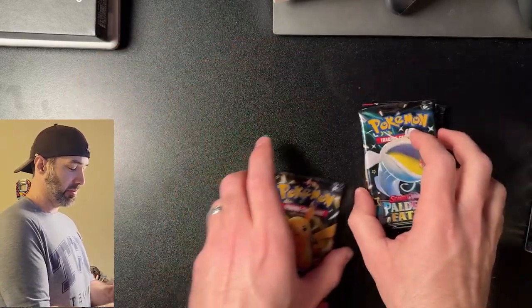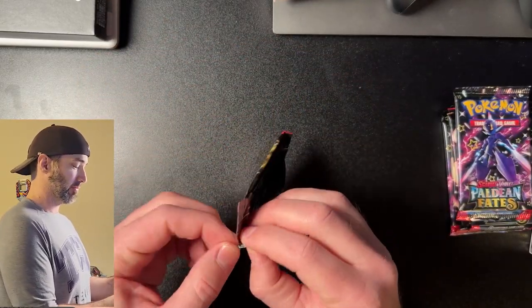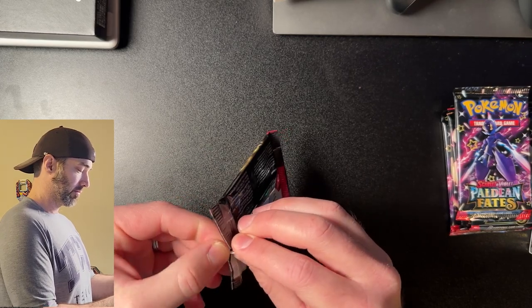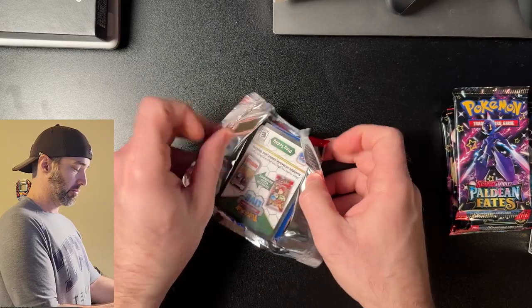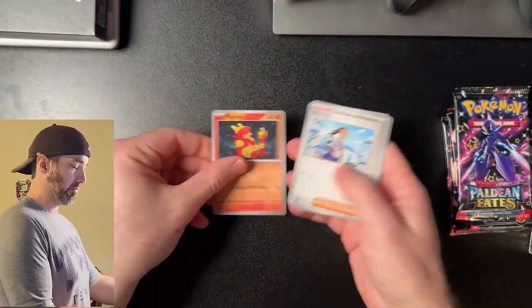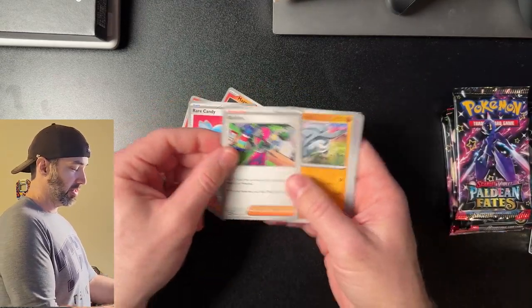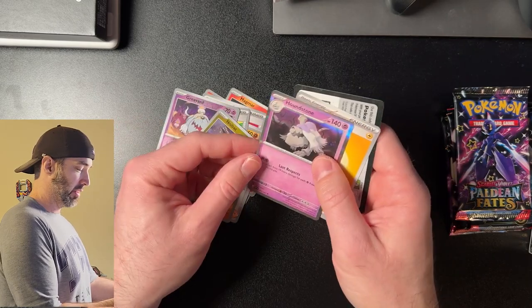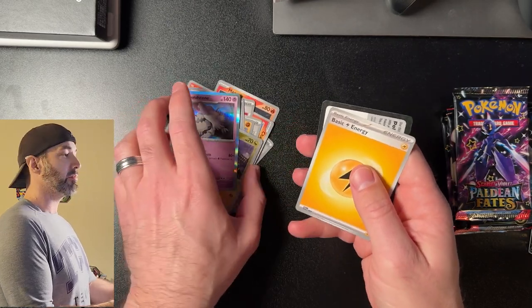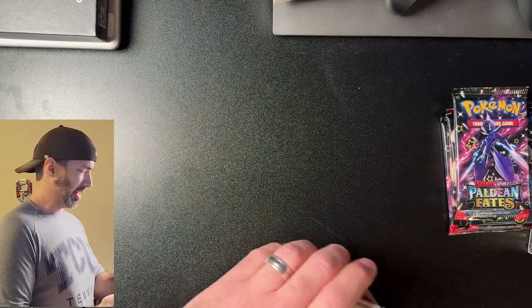Let's start with the Pikachu pack and see what kind of luck we have today. Magmar, Nimona, Charmander, a Rare Candy, Atticus, Dauphin, Backpack, Gravard, Noibat, and a Houndstone. Not great. Pikachu, you let me down, brother. That's okay, let's keep going.